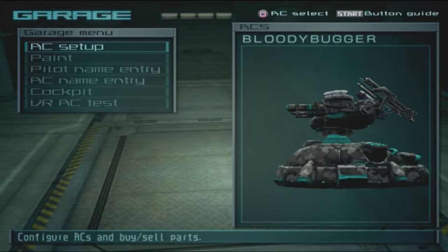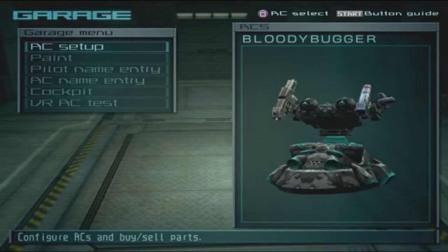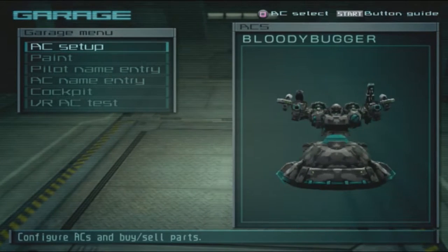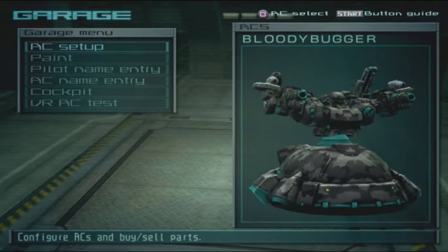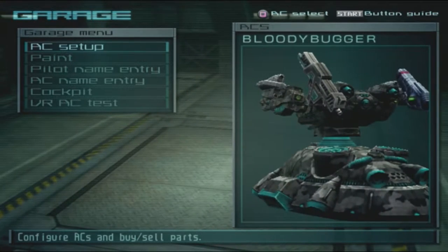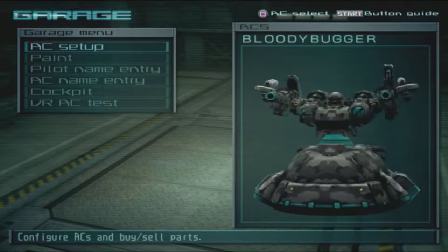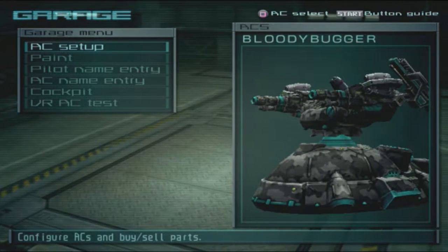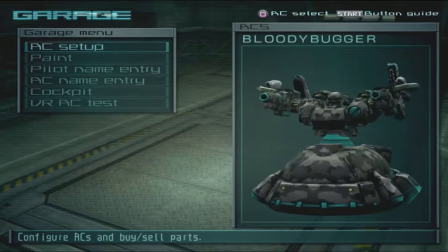Here we have the AC Bloody Bugger. This is an original AC. I haven't had a tank like this - actually never. We have the Lamia on the right side, the linear gun on the left, and arm cannons - I haven't really seen people use that much. This is an original AC. I also really like the color scheme.